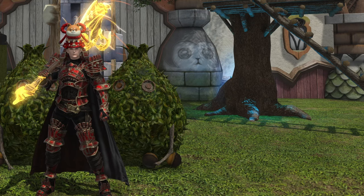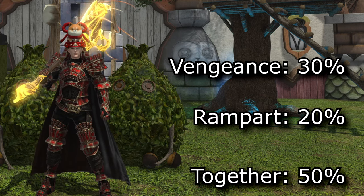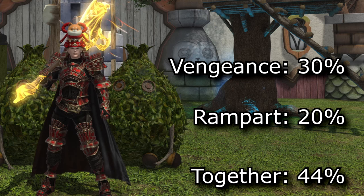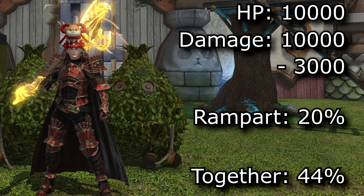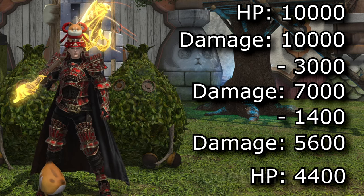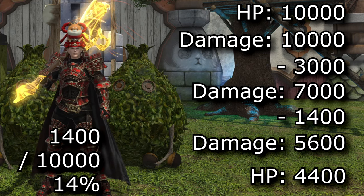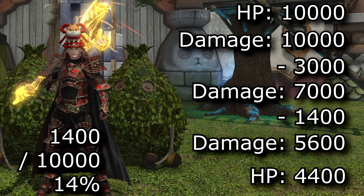For example, using Warrior: Vengeance is a 30% mitigation and Rampart is a 20% mitigation. Together you might think that reduces 50% of all damage — but wrong. It actually reduces 44%. Cooldowns are multiplicative. Say you have 10,000 HP and take a hit of 10,000 damage. Apply Vengeance and reduce it by 30%, bringing the attack to 7,000. Now apply Rampart reducing 7,000 by 20%, bringing it to 5,600. That 1,400 reduction is only 14% of the original 10,000 — so Rampart was effectively only a 14% mitigation. Stacking more makes each additional cooldown even less powerful — diminishing returns.